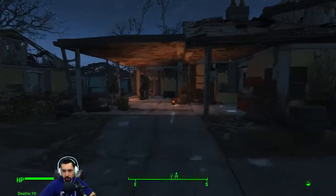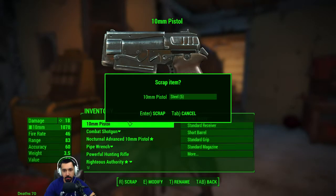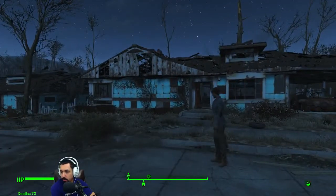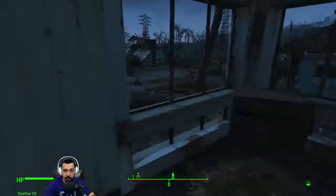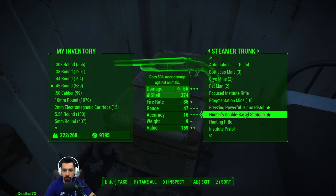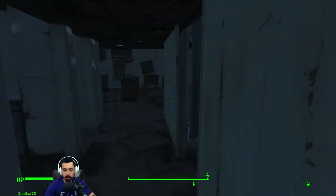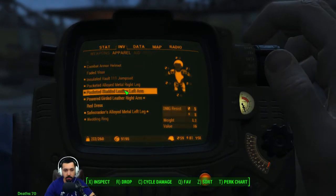I want to see what a pistol breaks down into. You gotta do it here - scrap - steel. I did not think about doing that. You can drop it off and go to a workshop and scrap it from the ground, or a workbench seems to work better. We might have some stuff that has screws but I just don't know what the weapon would break down into. I know what perk I'm taking next time - that's probably better than trying to sell them.